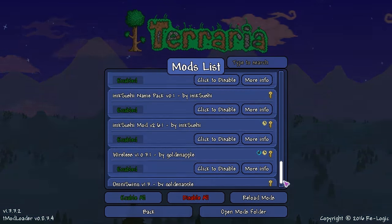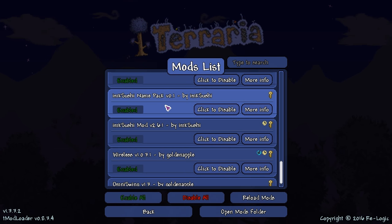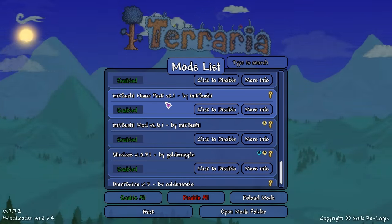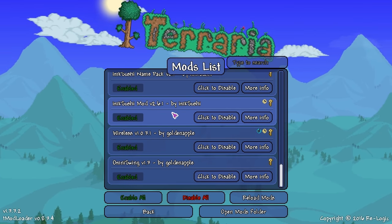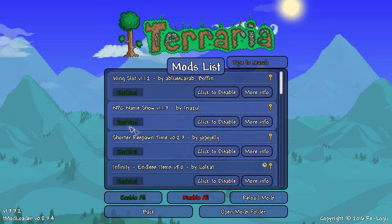Scrolling down, we have the IMK Sushi Name Pack. This gives a couple of items from vanilla Terraria that have plain and boring names a new name — a little bit of spice, but not too spicy. And that is all that I added, surprisingly.